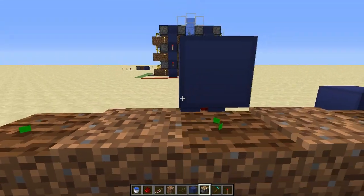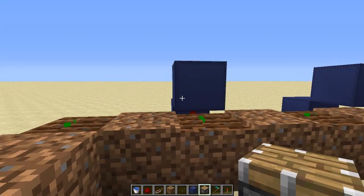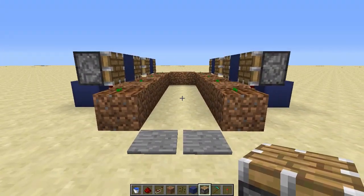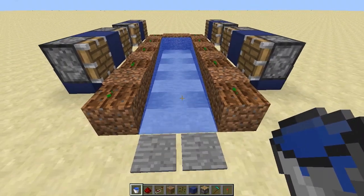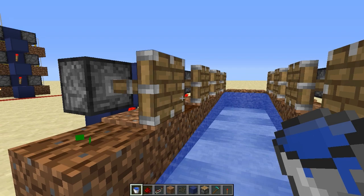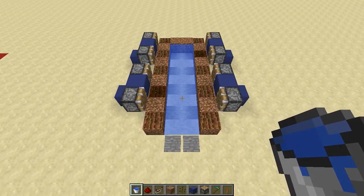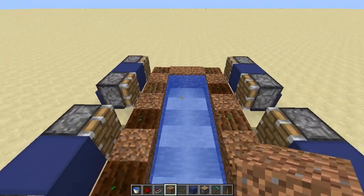Now we can put in our pistons on the sides of those blocks, and once again exactly the same on the other side. That is pretty much our first layer completed. We just need to put in two water source blocks right there, and then quickly test if the whole thing works by standing on the pressure plates. If all the pistons extend at the same time it is working correctly. You can leave it like this for a working pumpkin or melon farm, or add more layers.